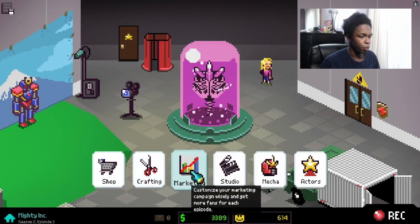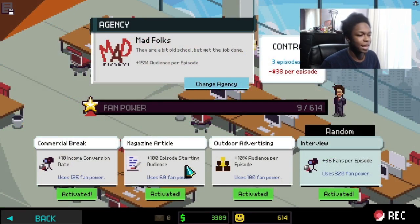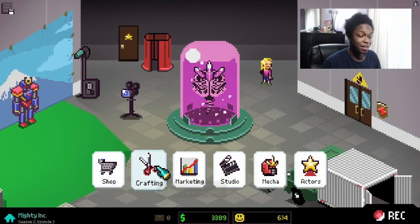Let's start with our marketing. As you can see, our fan power bar is empty because we have enough fan power to use all of these perks, so I went ahead and activated them all.